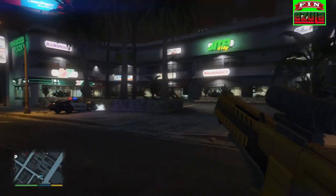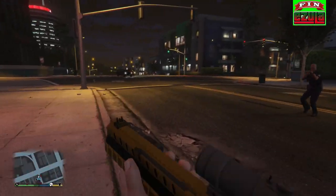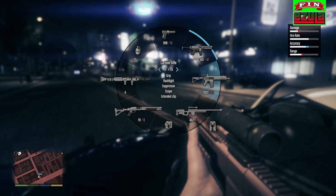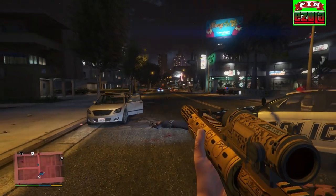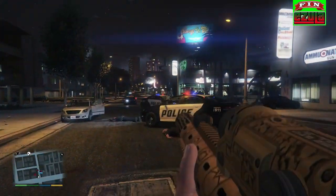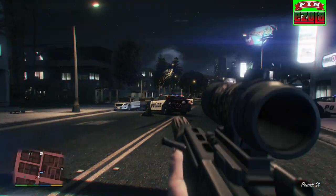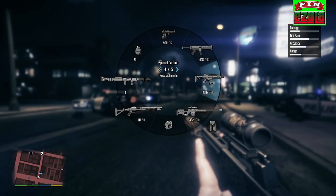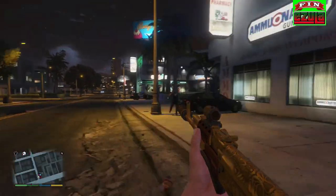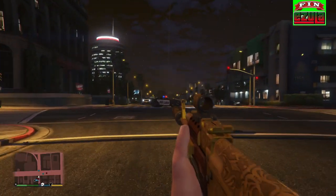The carbine rifle — the suppressor is really weird on this one. Advanced rifle. Then we have the assault rifle, the AK-47. This is one of those weapons that should never have a silencer on it either — it just ruins it for me at least.